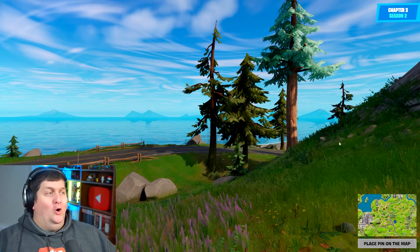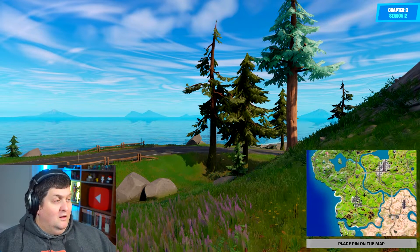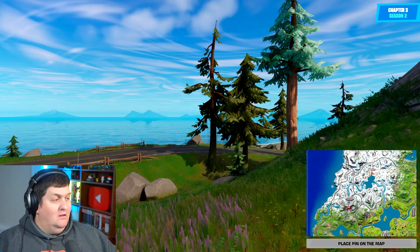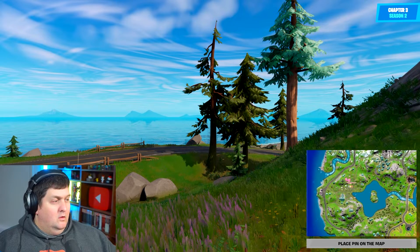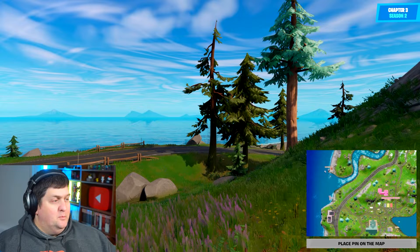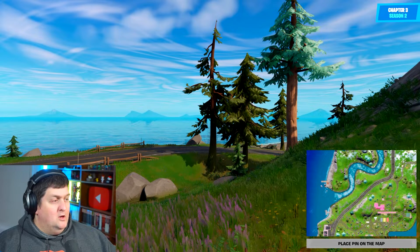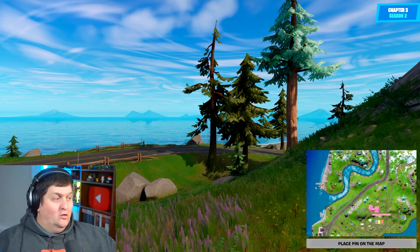Round four. Chapter 3, Season 2. It's a road. I can't look anywhere else. There's a beach here. This is one of those ones where it could be anywhere. Okay, I'm thinking that we're at the back end, out here somewhere. You can see a beach, or the beginnings of a beach. The road turns to the right-hand side, so it's gotta be a corner somewhere.